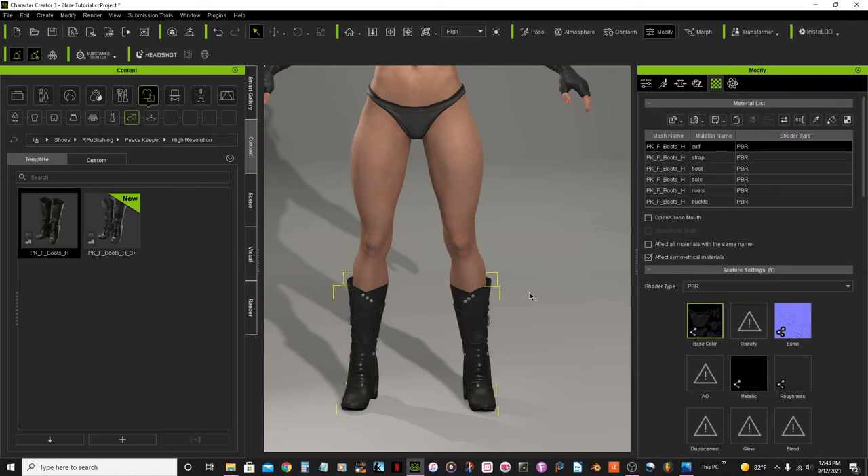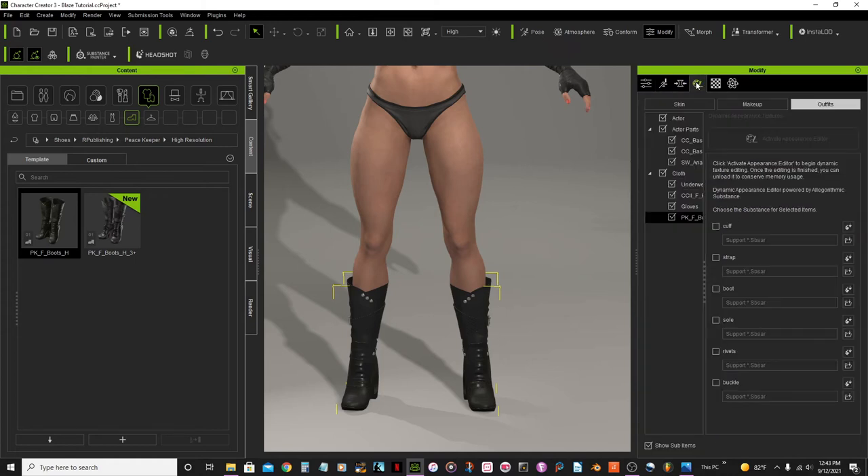I want to edit the textures on this one to make them red. Within these boots you can edit different parts. I'll check everything and select the PBR7 mat for each one. Once I activate the editor I may have to skip because it takes a while to load up — the video is going to cut suddenly here.